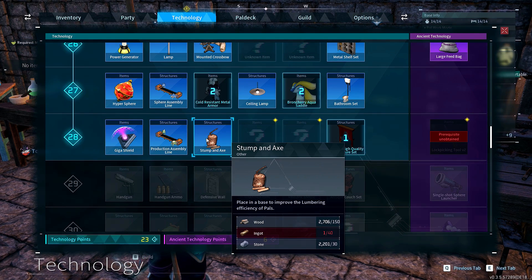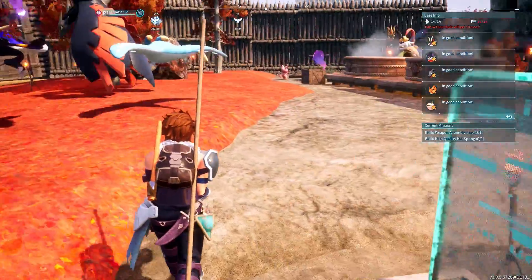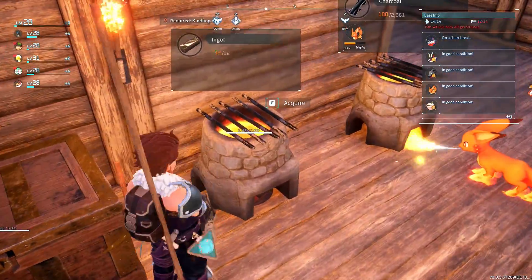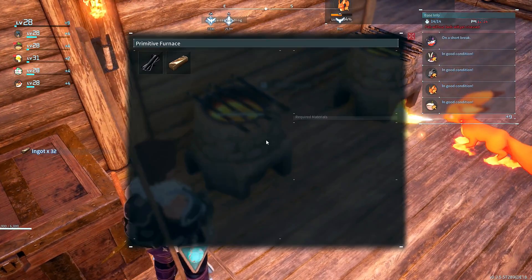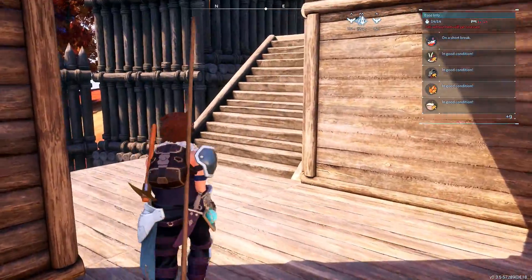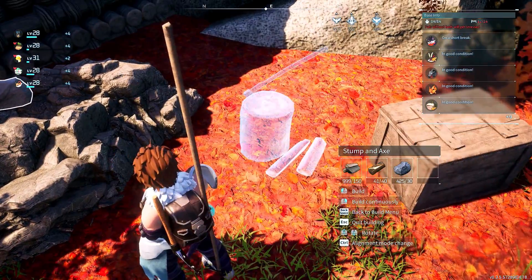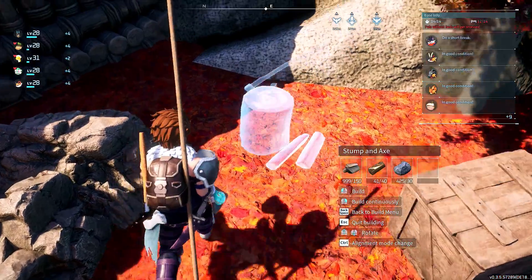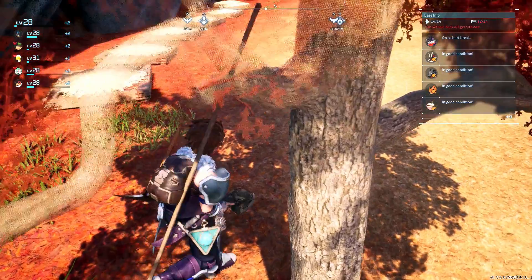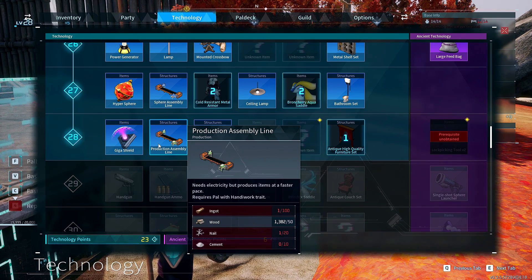What do I need for this? Just forty wood? I got everything else — hell yeah. Oh damn, I only got nine ingot here. I guess that has to wait. To make the production assembly line I can get the ingot and the nail, but I need PAL fluid for cement. Guess we're going on a murder spree.